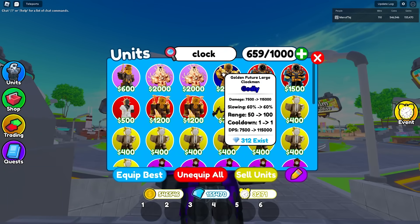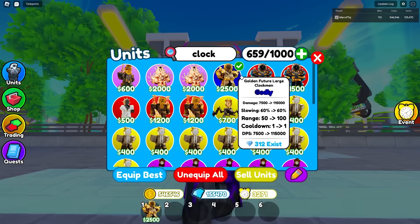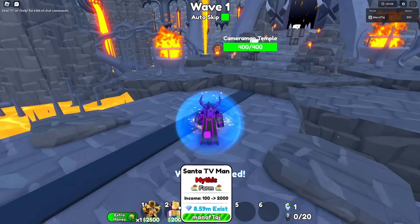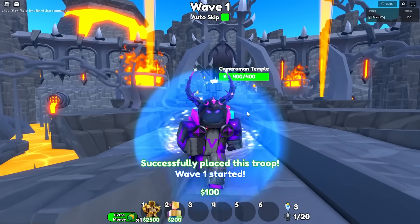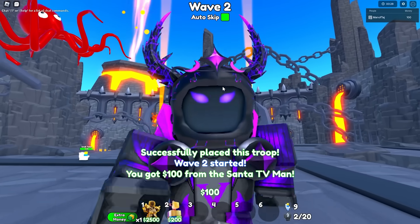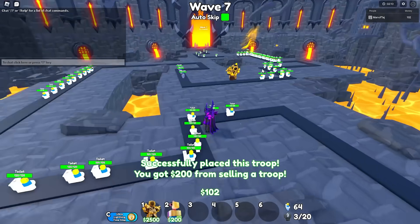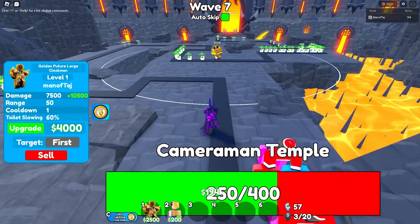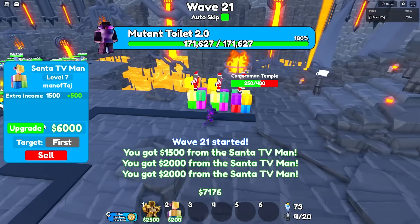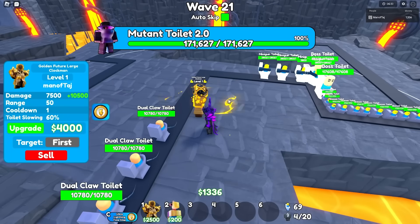The final two units we have left are the Golden Future Large Clock Man and then the Scientist Clock Man. Let's try out the Golden Future Clock Man right now. Almost forgot my Santa — let me equip it. This thing costs 2,500 to place, so it's definitely expensive, but it has 100 range which is absolutely crazy. We had to use our extra money ability and sell one of our farms to place this thing. We placed it and now we'll put back our third farm. By wave 21 we maxed out our farms — it definitely took a second because of how expensive this thing was to place.